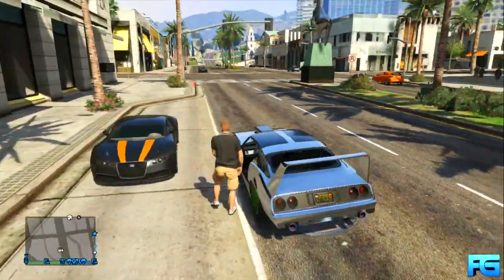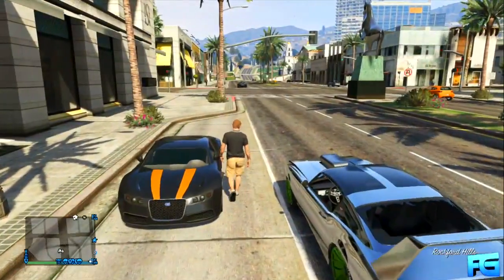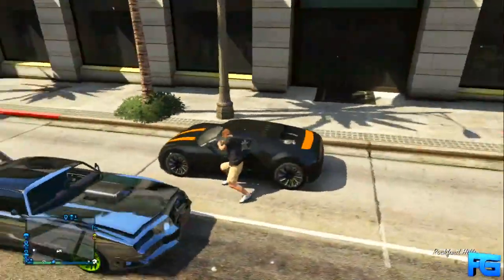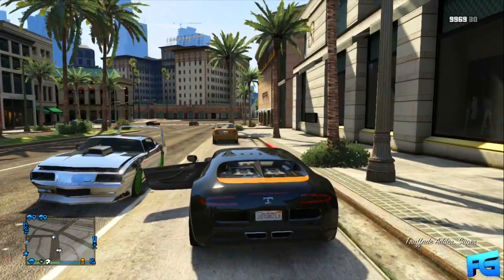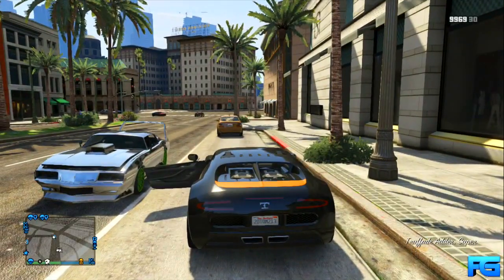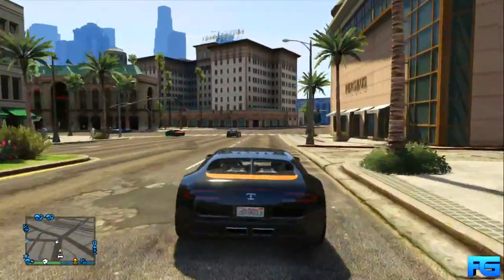To begin, you're going to want to make your way to the spawn location for the Bugatti Veyron, or the Adder. If you don't know where that is, I'll show you on the map here. Not that many people know that it actually spawns in the same exact place that it does offline. Also, if it doesn't spawn right away, just drive up and down the road a few times and eventually it should spawn, but keep in mind the spawn rate is fairly low.